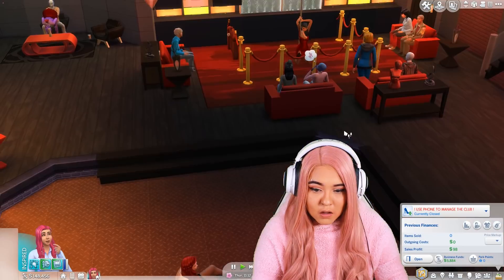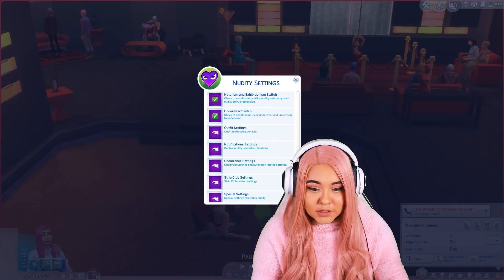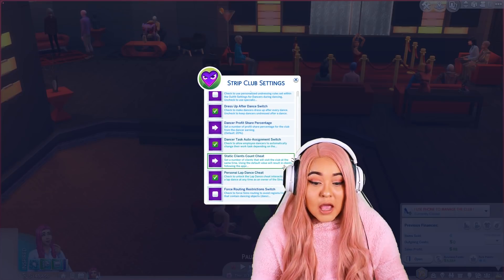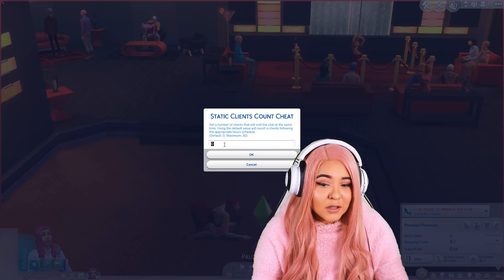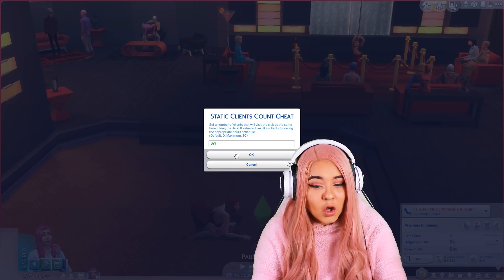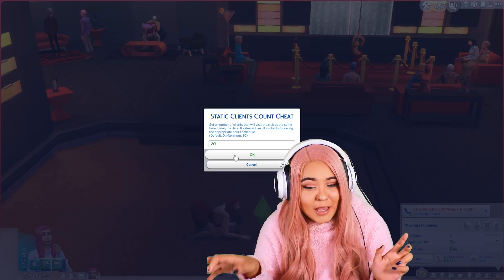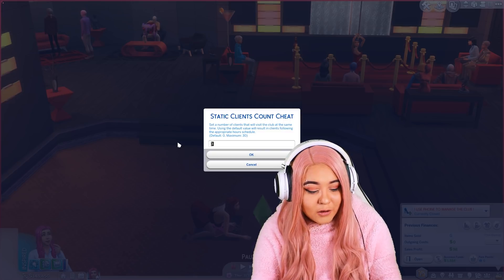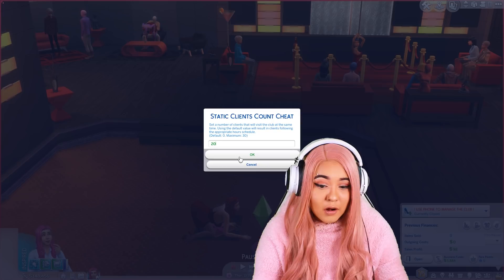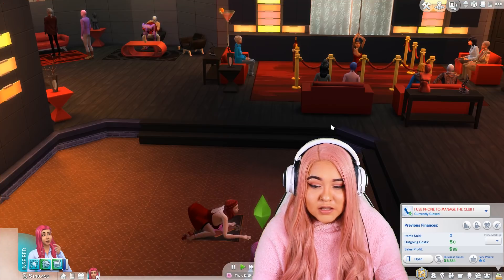Everything is done off your phone. You can look at your financial report over here — it's going to give you all the details: how much you've lost, made, how things are going. If you ever feel like there's not enough people in your club, go back to settings, nudity settings, strip club settings, and scroll to where it says static client count cheat. You can cheat the amount of people in your club. I'd suggest somewhere between 1 to 10 depending on your computer — 30 is more reserved for higher-end PCs. I'm going to go 20 for the sake of this video.